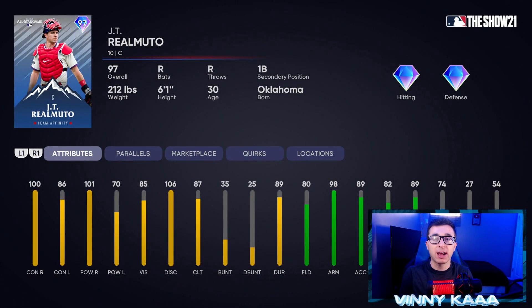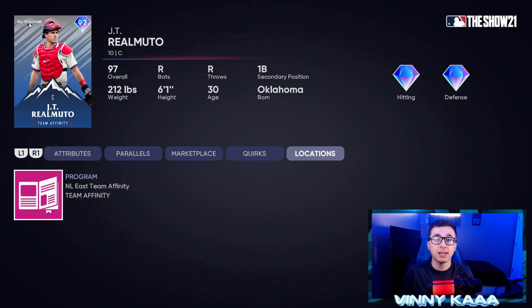At number 5, to get my top 5 started, we have the 97 overall JT Realmuto card — the first of two JT Realmutos on this list — with diamond hitting and diamond defense. This card is not as good as his All-Star Game card, that's why he finds himself at number 5. 100 contact against righties, 101 power against righties, 86 contact against lefties, and 70 power against lefties. Really good fielding stats from Realmuto — has the best arm on the list: 80 fielding, 98 arm, 89 arm accuracy, 82 reaction time, and 89 blocking. He's the fastest catcher on this list with 74 speed. You can get him in the NL East Team Affinity Season 3.